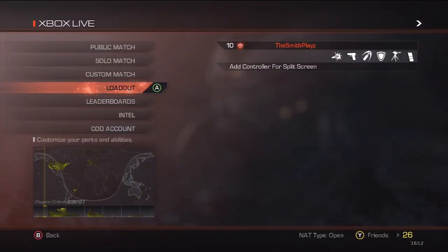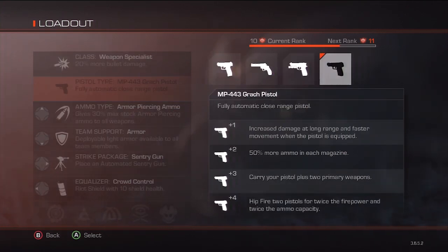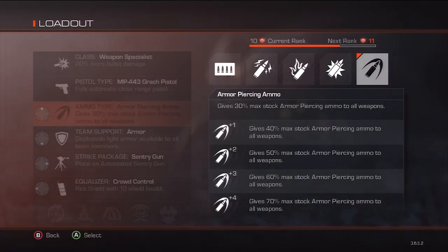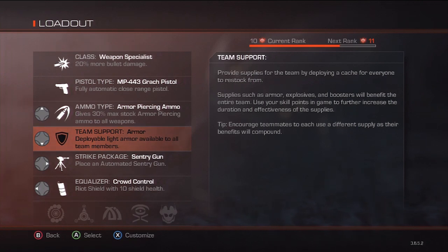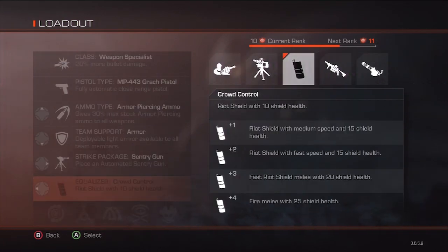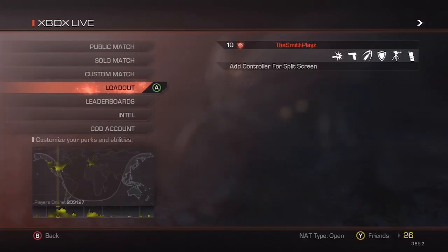Now let's look at a good four-player loadout strategy. The first person is Slayer number one with the weapon specialist perk. For pistol go with whatever you want, but I recommend the MP443. For ammo type I really like armor piercing — it's great against taking out rhinos, really knocks them down. For team support, armor is usually your best bet. For strike package go sentry gun — it's basically like another person and is amazingly helpful. For equalizer I go crowd control because it gives you a little extra health.